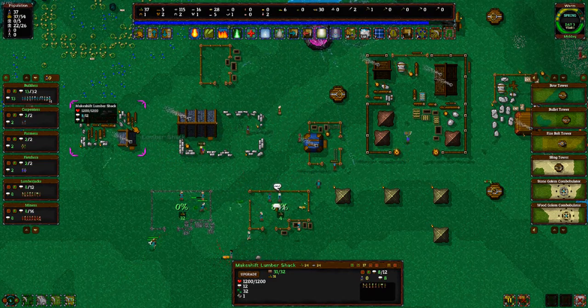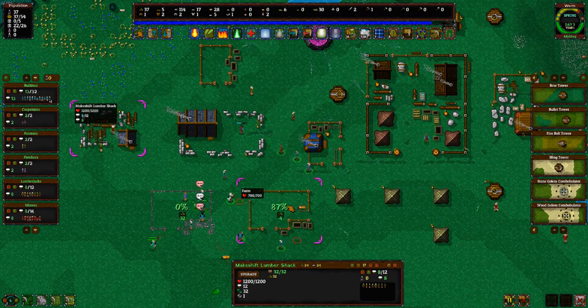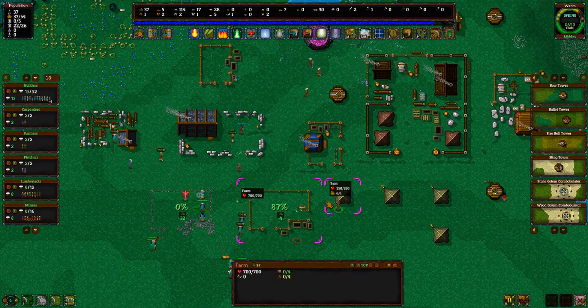They emptied the lumber mill to build the other places versus emptying this guy out, but we can live with it. Hopefully we'll get another group of nomads soon because we need population — once this farm is done it'll actually complete a lot.